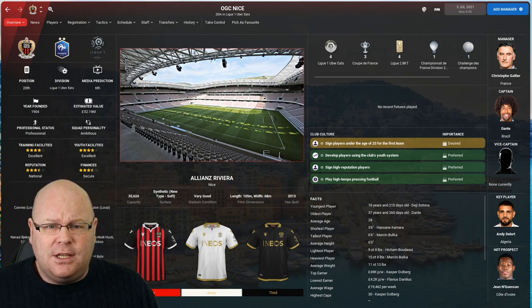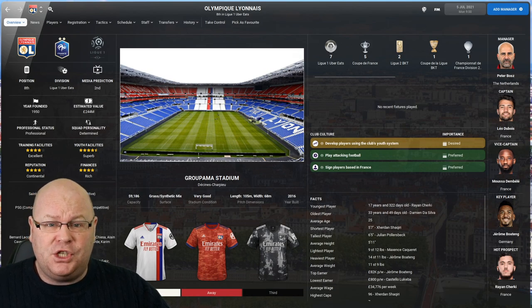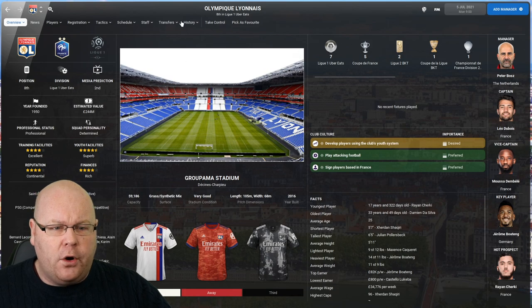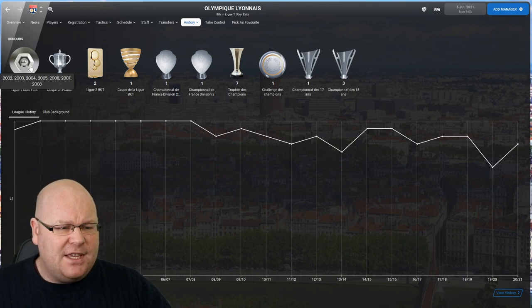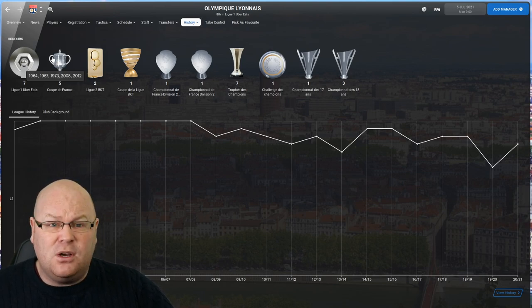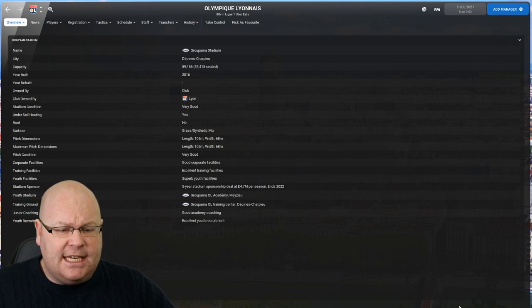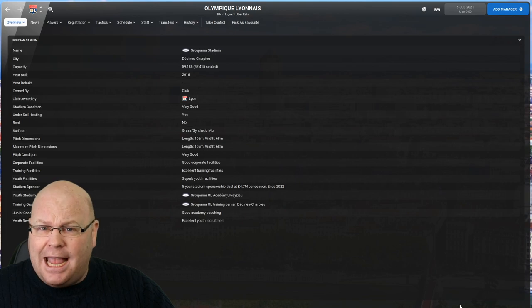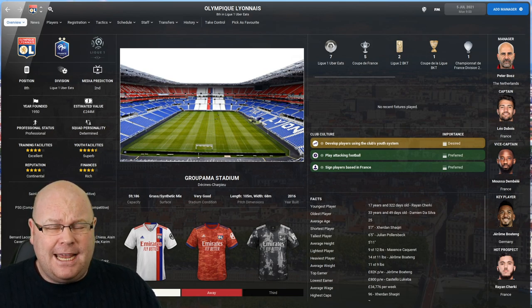Rounding off the clubs expected to challenge for the top places in Ligue 1 is Olympique Lyonnais, a club that have reached the semi-finals of all three of UEFA's major competitions, including the Champions League semi-finals as recently as 2020, yet are yet to appear in a final. They've secured seven Ligue 1 titles, winning them consecutively between 2002 and 2008, and five Coupe de France titles. They offer excellent training, superb youth facilities, good academy coaching, and excellent youth recruitment — making them ideal for an academy challenge.